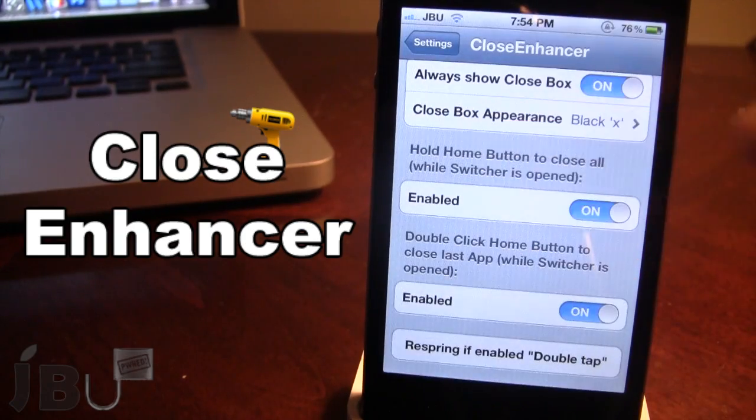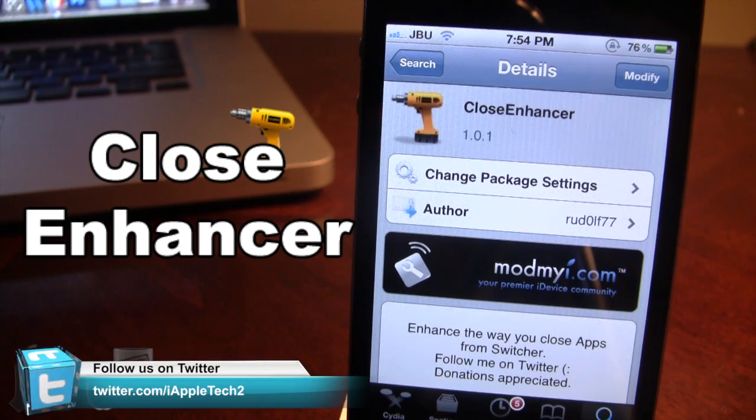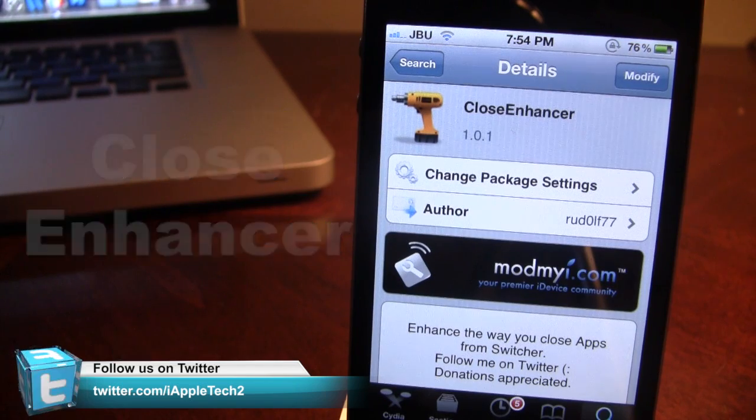So guys, this is Close Enhancer — it enhances the way you close out your apps in your switcher. You can pick this tweak up on Cydia via the ModMyi repo, and it is free. It just allows you to enhance the way to close out apps in your device's switcher.